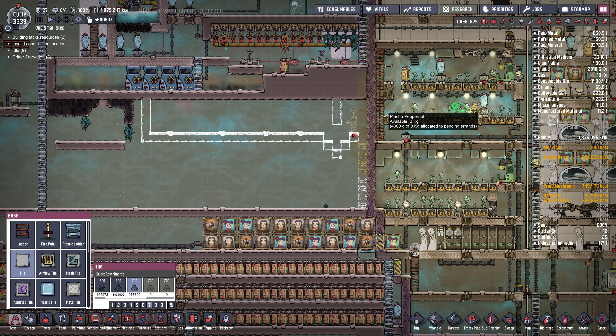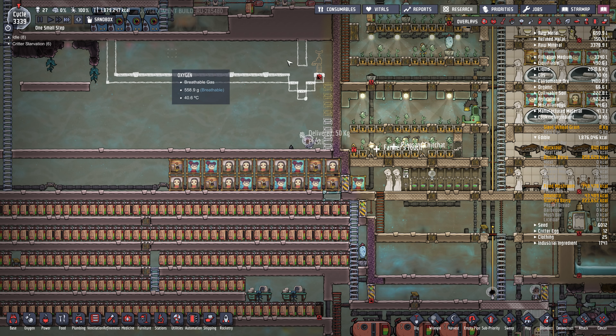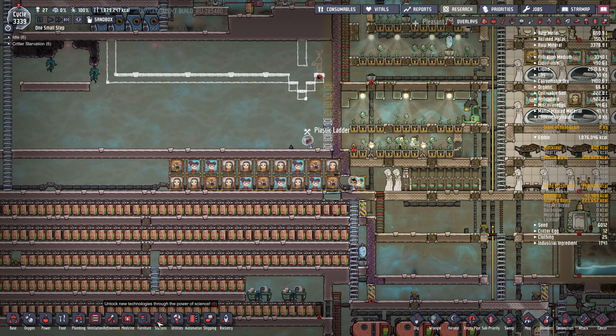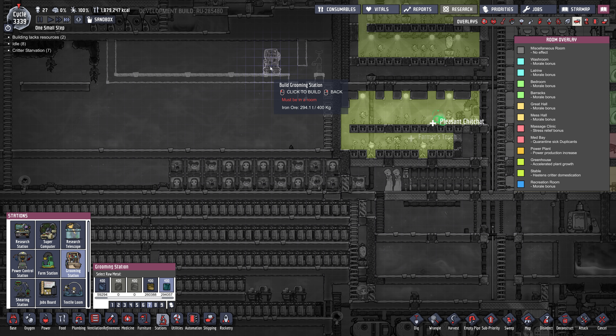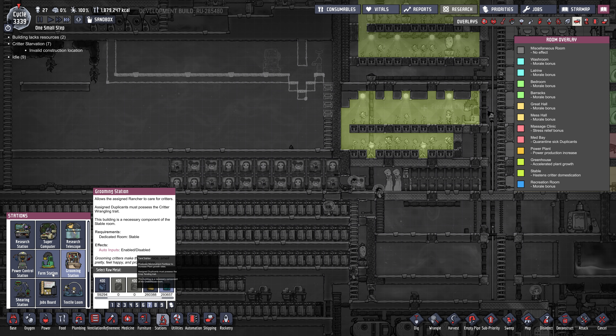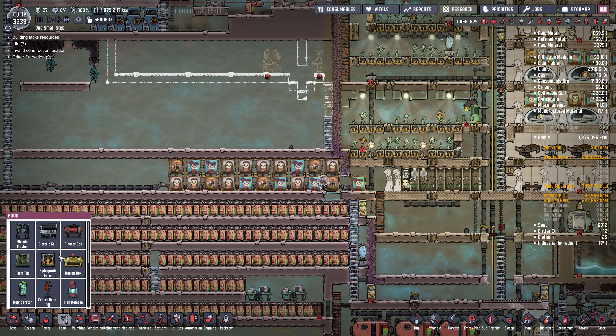I should probably put an emergency airlock, maybe on this side — I'll just leave it like this, I think it should be fine. We're going to need all the regular stuff: a grooming station, I've got lots of iron so I'll use iron here, and a critter drop-off.